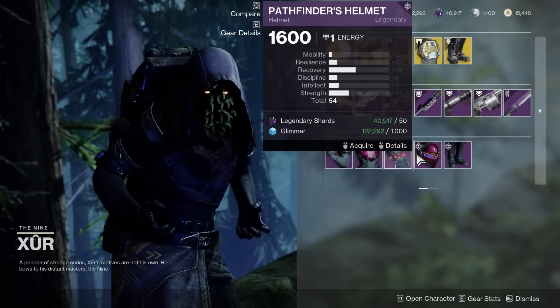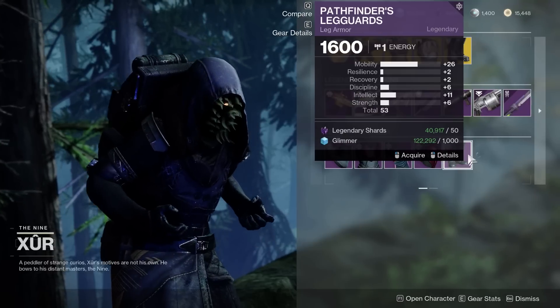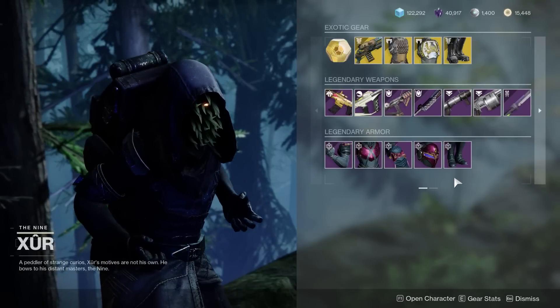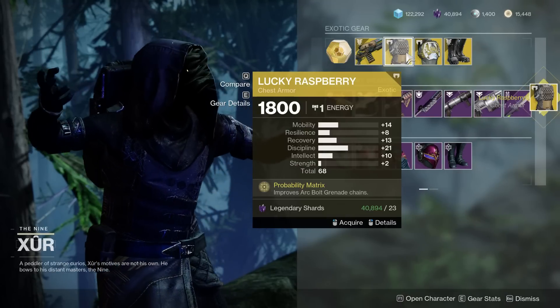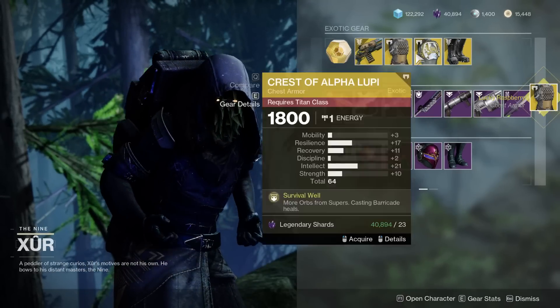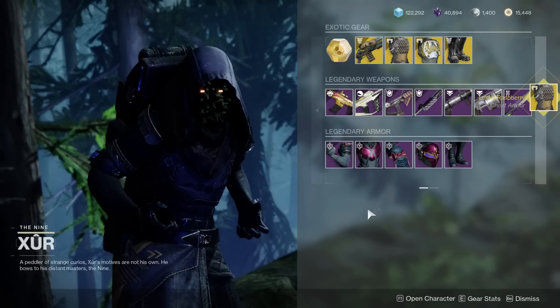At this point, unless the weapons and exotics are interesting, there's no good armor available because it's all extremely subpar stats. Overall, the Lucky Raspberry with a fantastic roll — wait for it to get buffed, hopefully — that's the best you can do this weekend.